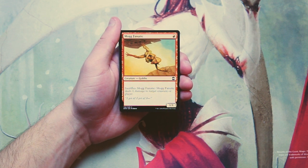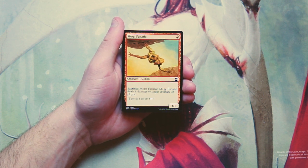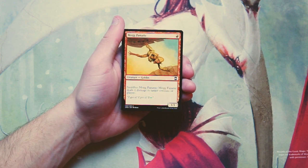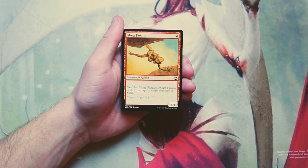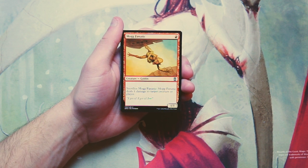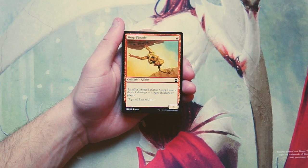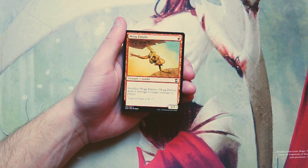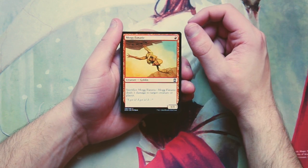Our first card is Mog Fanatic — it's a 1/1 for one red. You can sacrifice it and it deals one damage to target creature or player. I really like this card as a one drop. It's really good if you're in a red aggro deck because you can sack it in response to a block, and it hits players and creatures, which is very flexible. Sure, it's not a lot of damage, but it's a one drop so you're going to be a little bit ahead early on.